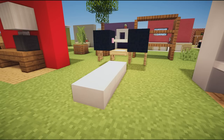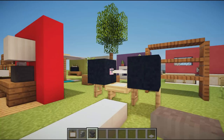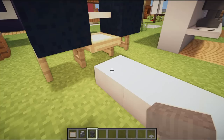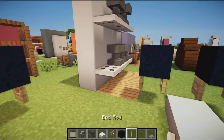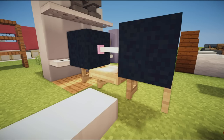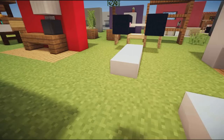Next up we have another gym machine — a bench press. You place some slabs, then fences either side, two black concrete blocks, and an emerald in the middle to represent the bar you hold. Then a birch trap door at the top finishes it off. If you want to change any of these designs, feel free to tweet me a picture — my Twitter is in my channel info.